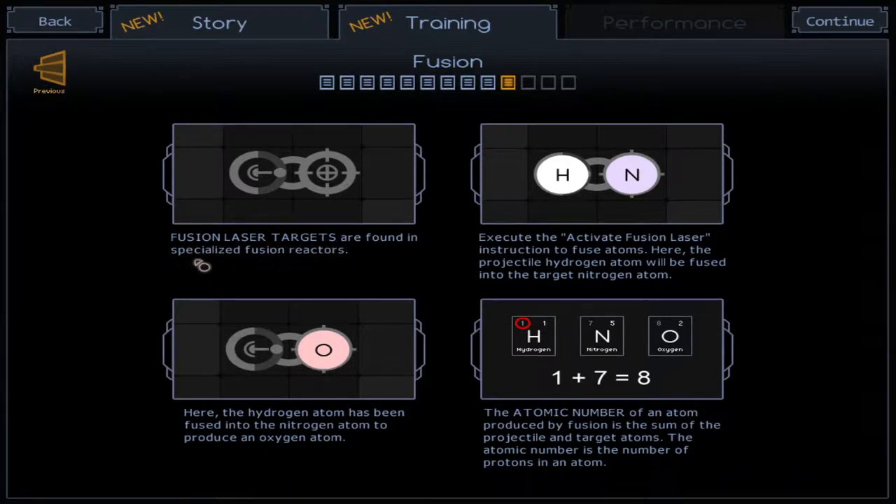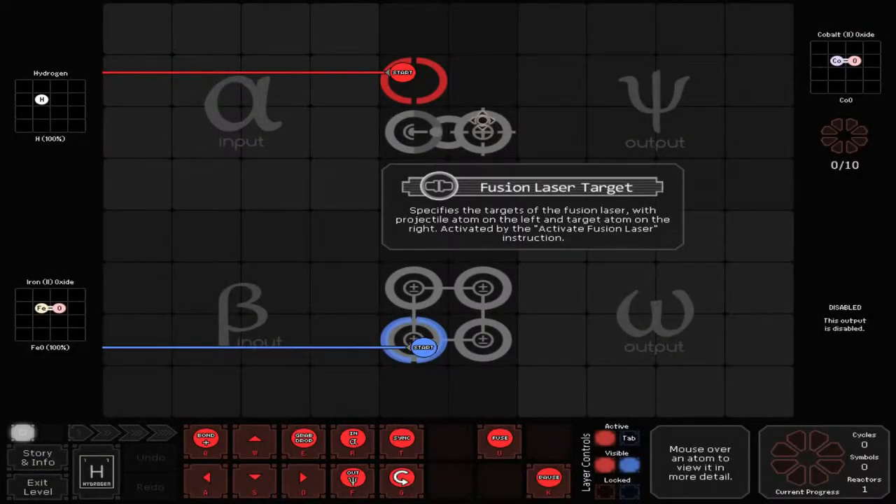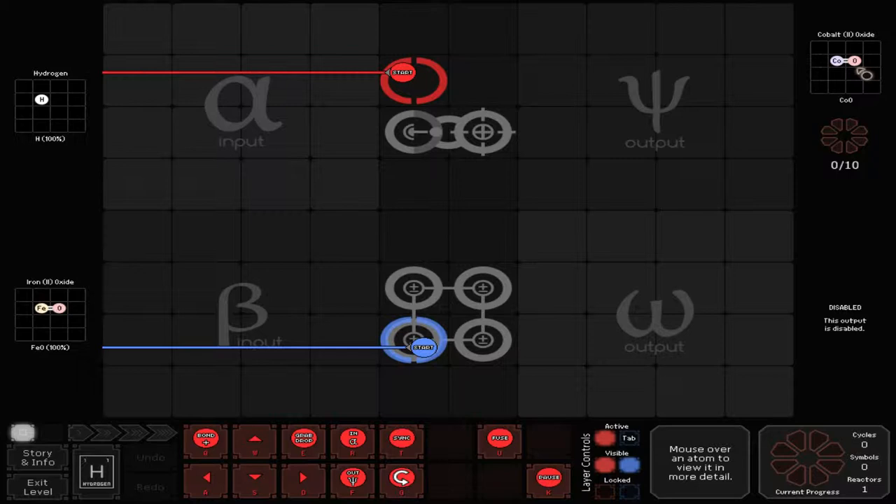Fusion laser targets are found in specialized fusion reactors. Here a hydrogen atom has been fused into a nitrogen atom to produce an oxygen atom. Fusion power — nice to meet you. Okay, we need to make CO8. Cobalt. I don't really know Cobalt — it's 27. And this is... oh, it's one of those tutorials, is it? Okay.